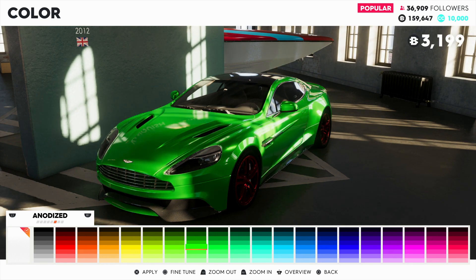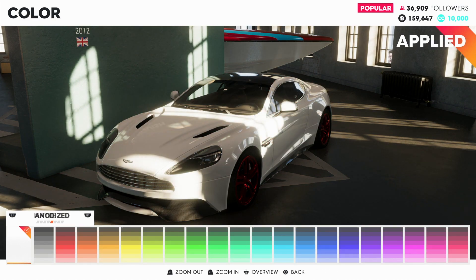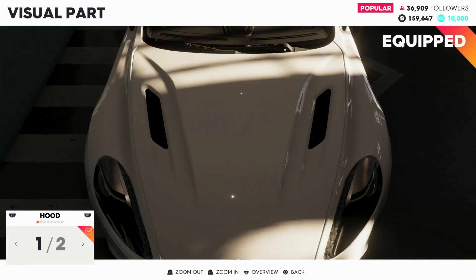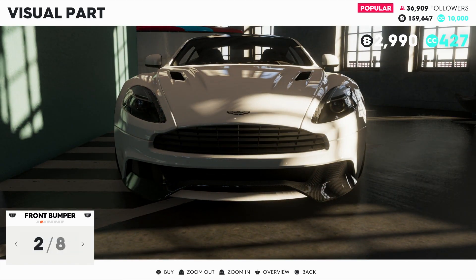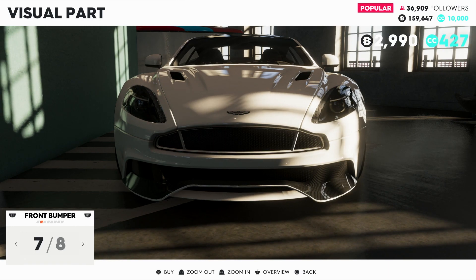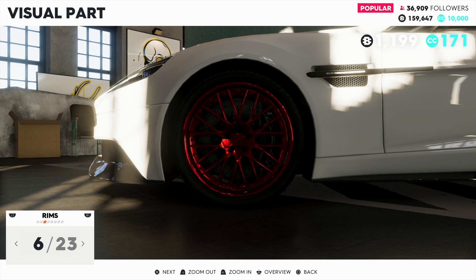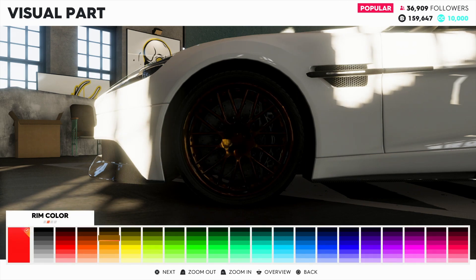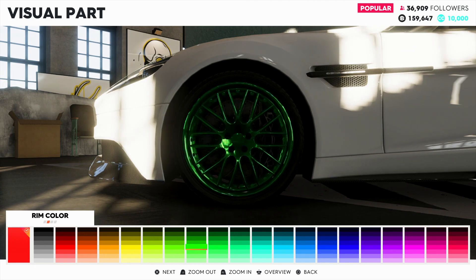The price does change depending on the finish and color you use — this one costs $3,199 while another finish costs $2,399. Going to visual parts, you can change the hood to carbon fiber, the front bumper to matte black or a mesh grille. You can also change the rims — I currently have red rims which did not come stock on the car. Once you select the rims you can then change the rim color to whatever color you want, so you can change both the rim style and the rim color at the same time.